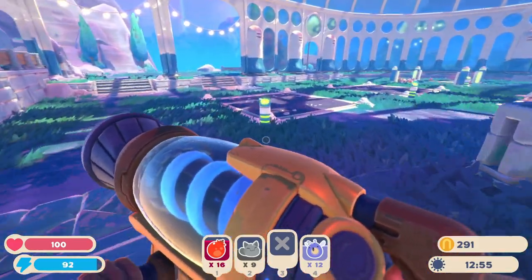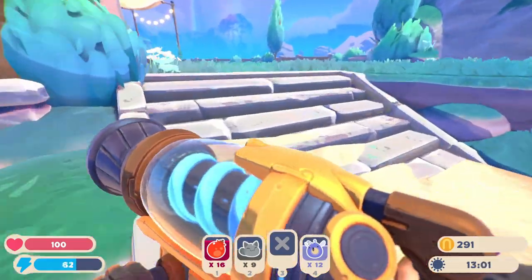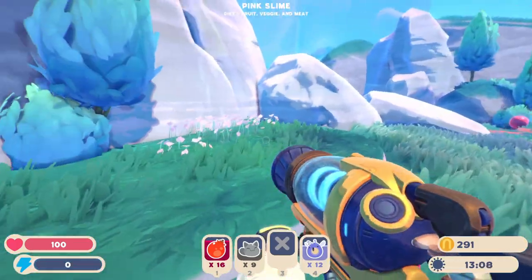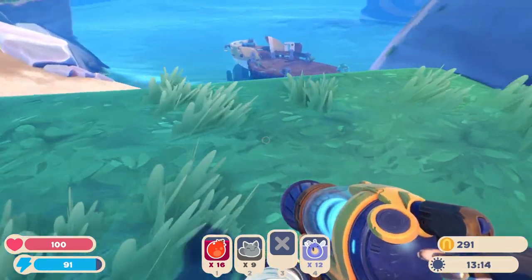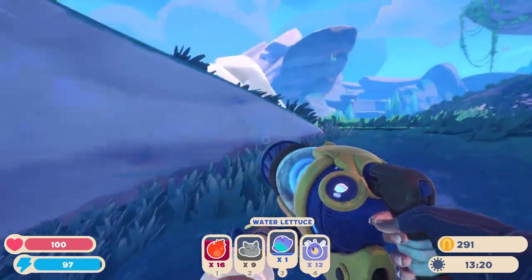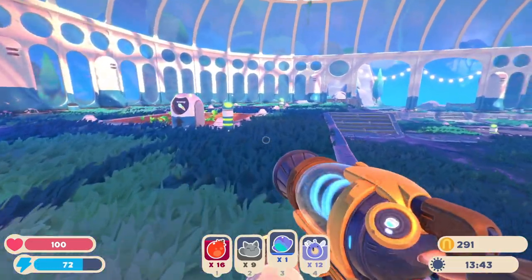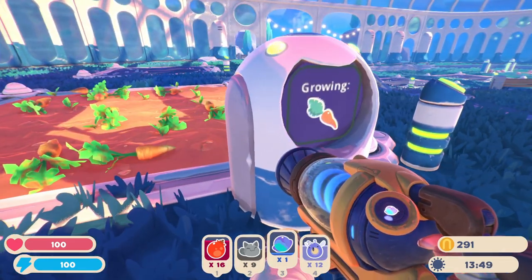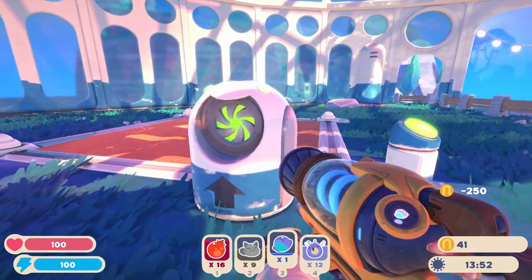I actually have no idea what I want to do with some of these slimes. I need to build more pens because I don't want them eating each other's plorts and becoming Largos. Let's go back - right through here - and pick up the water lettuce. Yes, perfect, it was still there! We're going to create a farm with the water lettuce so we get extra plorts. Oh wow, it's already done!